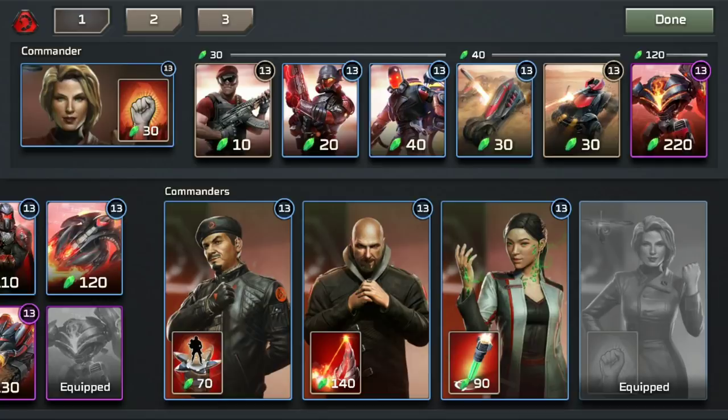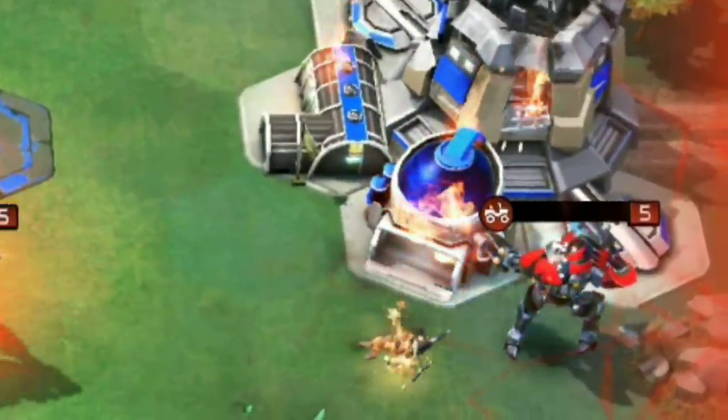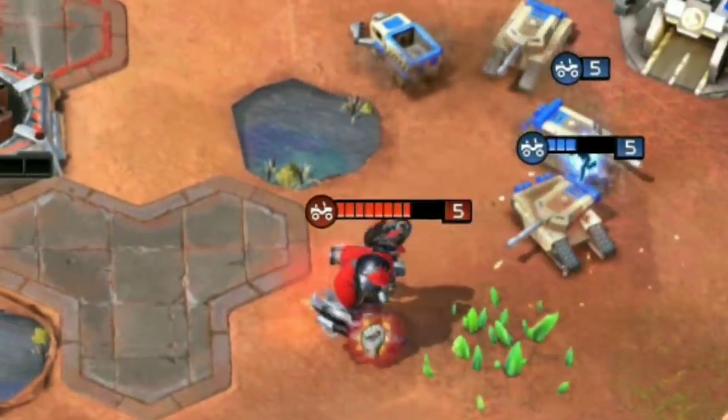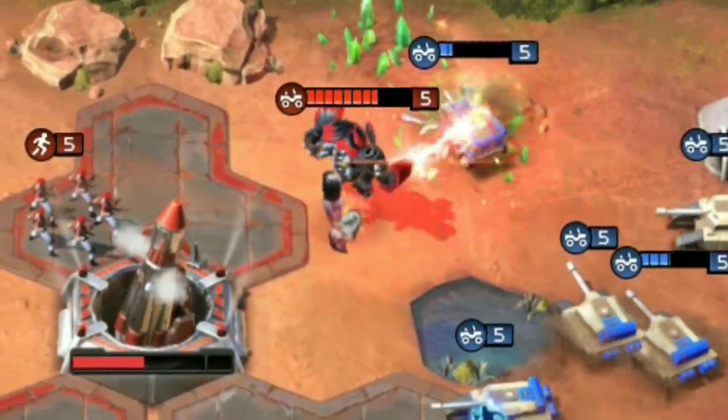Run it through your opponent's army, and either seize the pads or nuke their base directly. I'd also suggest making a beeline for their Harvesters, as the Avatar can melt these ludicrously quickly.